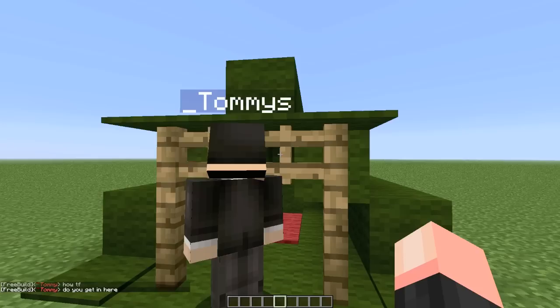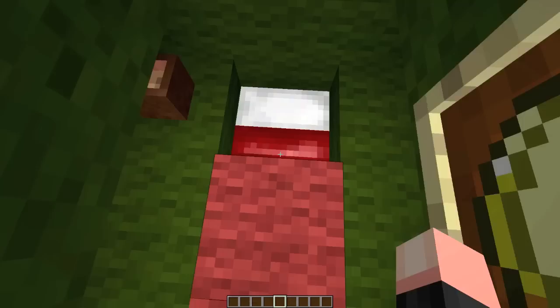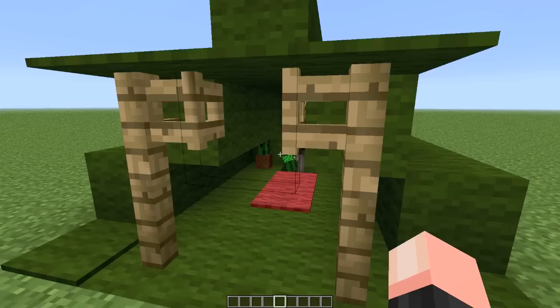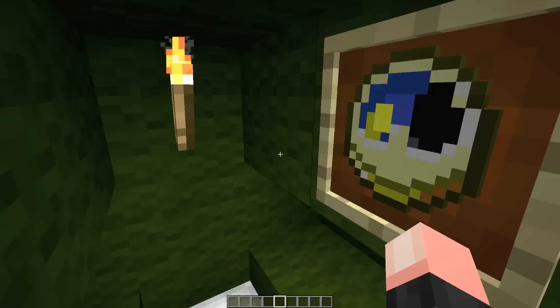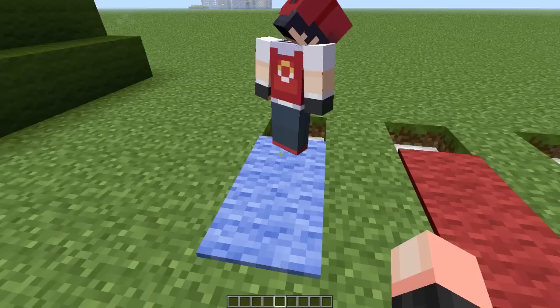Next on the list, we have our tents, which are fully mob-proof. This tent is actually fully mob-proof and it has a fully functional sleeping bag in it. I wish you could crawl in here in Minecraft. I built these different sleeping bags of different colors — I'll show you guys how to build it. There's Jonas in his sleeping bag.